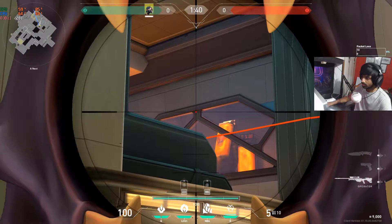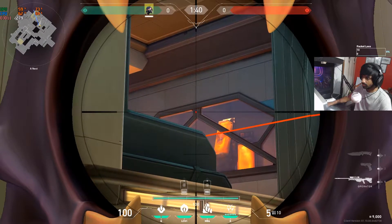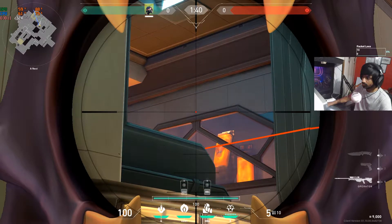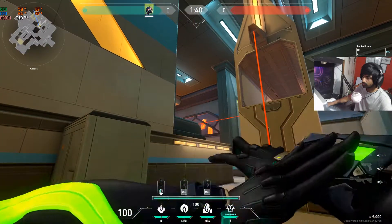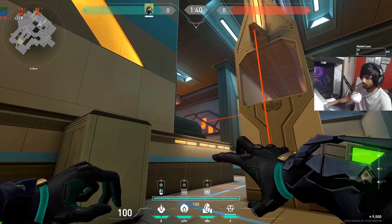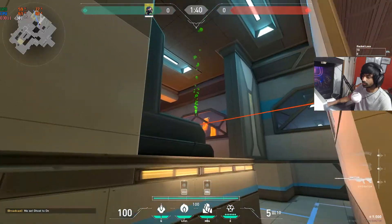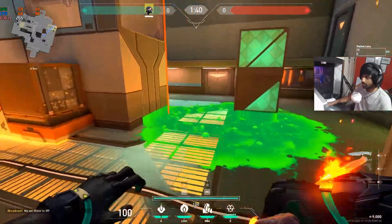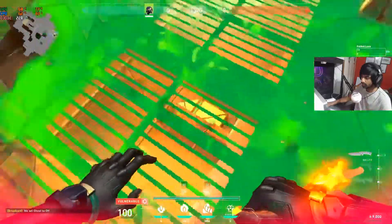For the first snake bite lineup, come to where you can see this cable with a bend. Place yourself onto the dark bottom section. You can see a middle line — aim just above it, then left-click throw. It's going to bounce and cover this part of the plant.